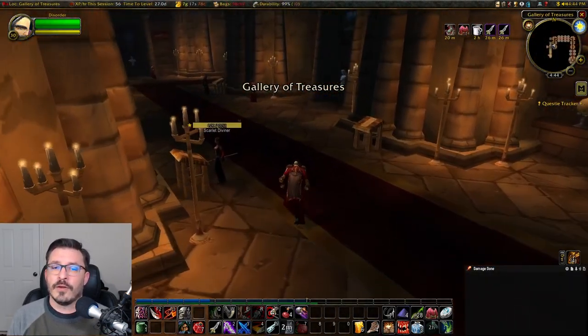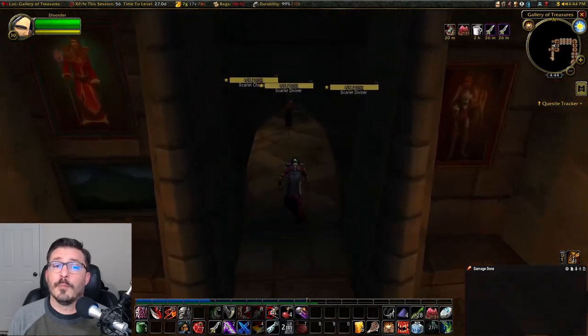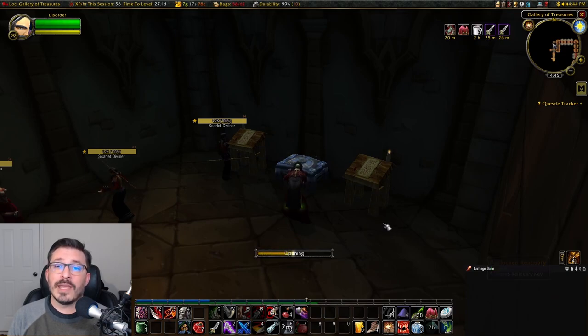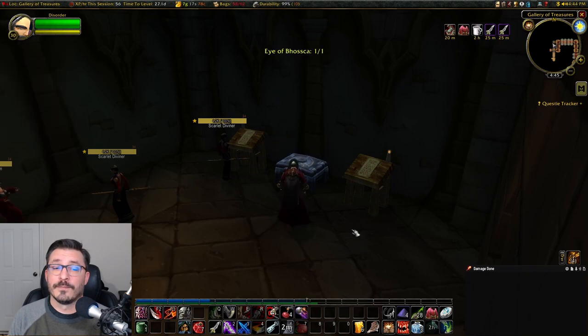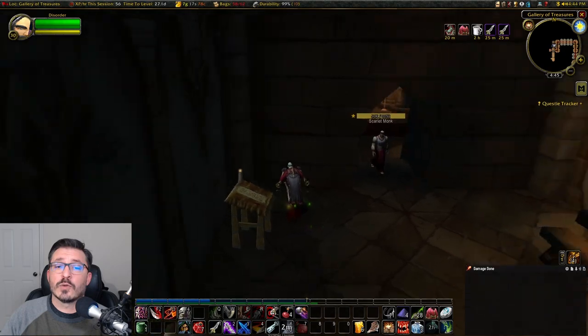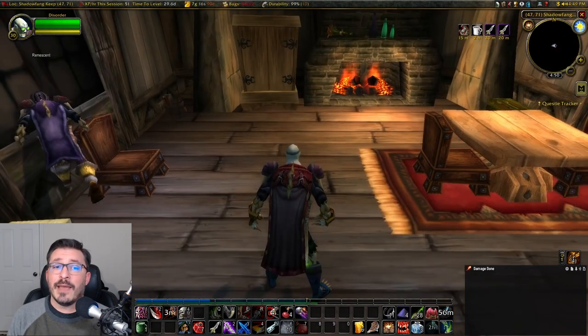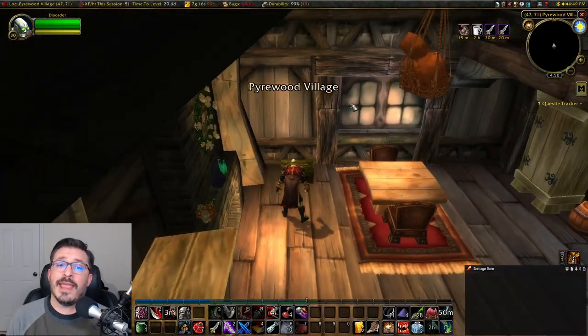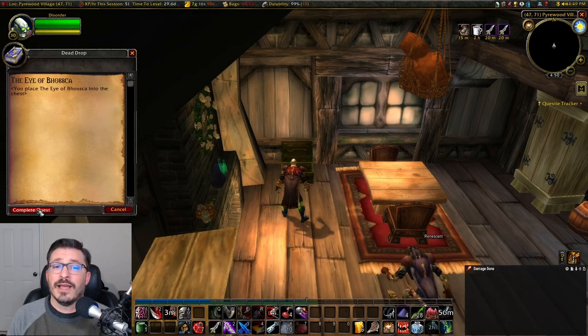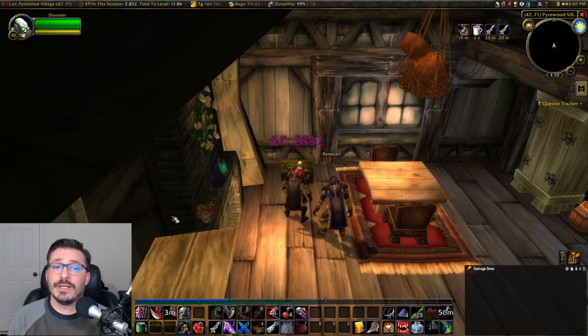So head on over there. Once inside, we're going to put on our disguise again and go to the Gallery of Treasures and unlock that Reliquary Chest that we came across before to get the Eye of Bosha. Once we have it, we can make our way out of the dungeon and back towards Pyrewood Village. At the cabin, we're going to open the dead drop chest and complete the quest. For the last part of this, we're going to have to go back to a major city — a town will not work, it needs to be a major city.